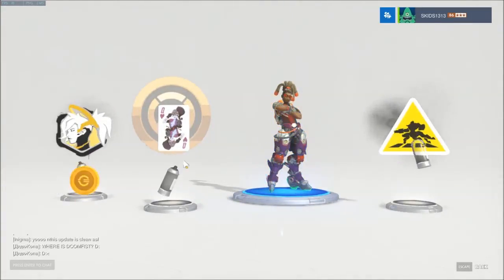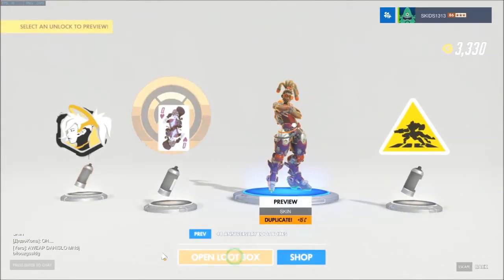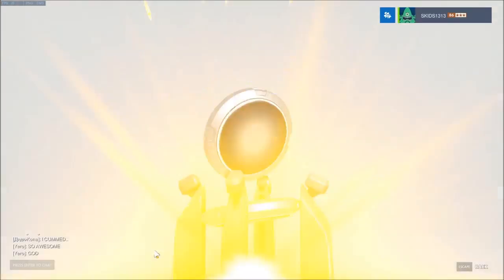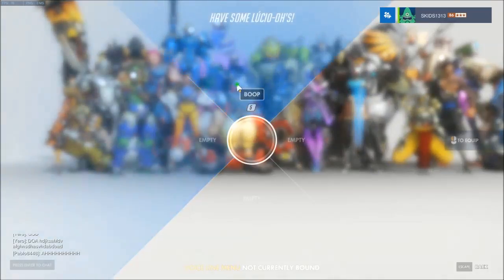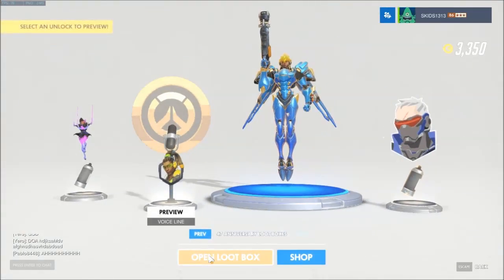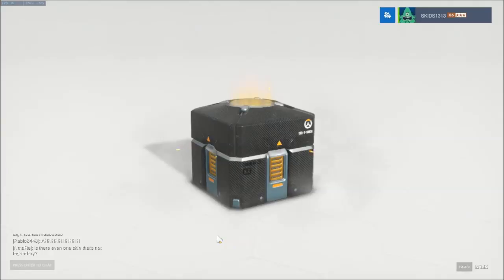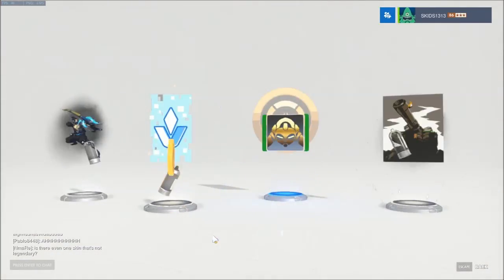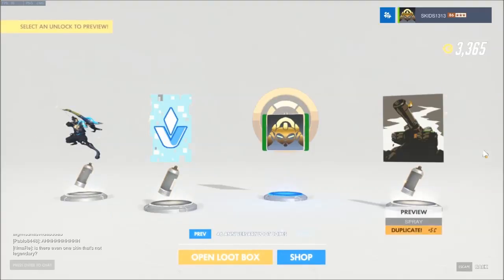Someone's asking where is Doomfist - he's not out yet. Another spray, and we haven't got that one. Queen of Hearts, very very nice. Open this up - blue, we got a Lucio one, I'm having that straight off and changing it. There's also a spray for his cereal, they actually made cereal for him. Got a blue - the Orisa player icon, which looks like it has a gold chemical symbol theme.